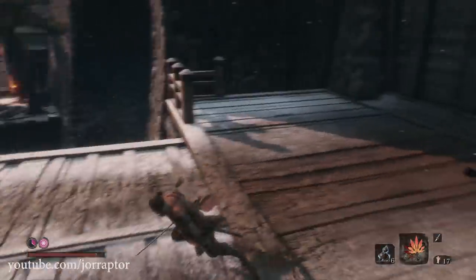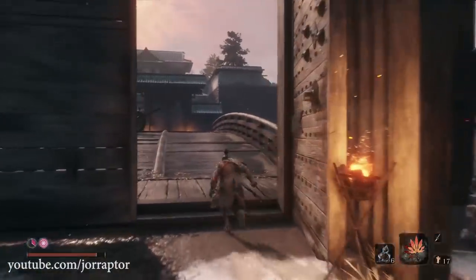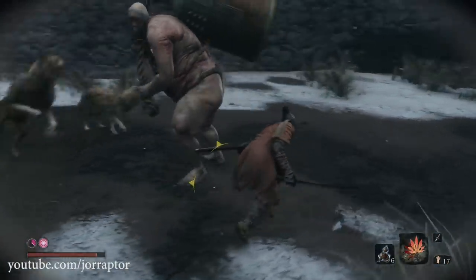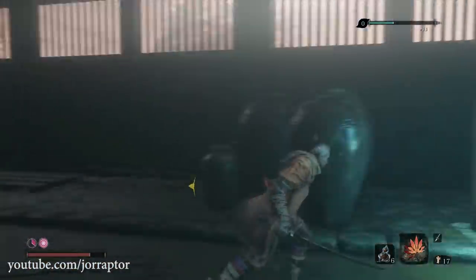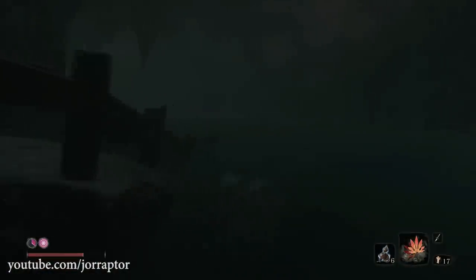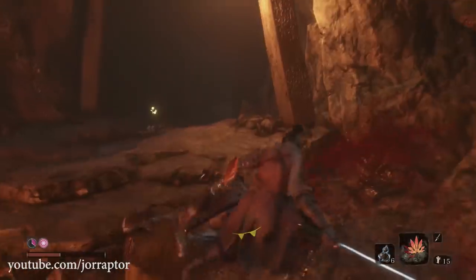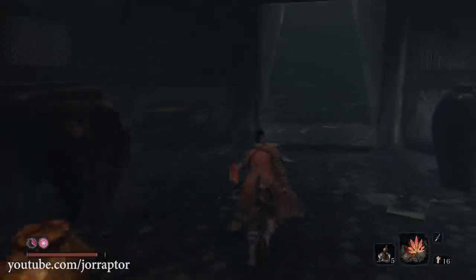Start at the first Ashina Castle Idol, then cross the bridge to the other side using your grappling hook. Go past the enemies and grapple up instead of going down toward the Ashina Reservoir. Run straight to get the Abandoned Dungeon Idol, go through the dungeon ignoring enemies, swim through the water section, take out the gunner enemies at the end, and use the elevator to reach the temple where you can start farming.